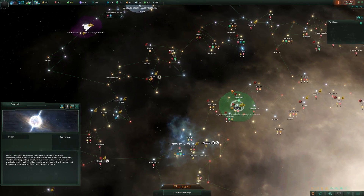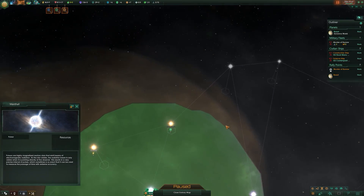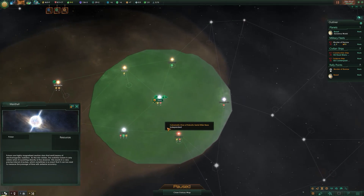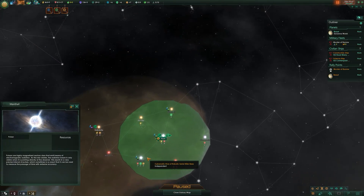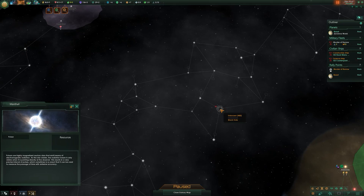Going back to the main map, you can tell just by looking at the shapes and colors of stars what type of solar system they are. Small dots are generally red dwarf systems, bigger dots are normally the white or yellow class K stars. You can tell black hole systems immediately before you've even visited - there's a black hole system right there.